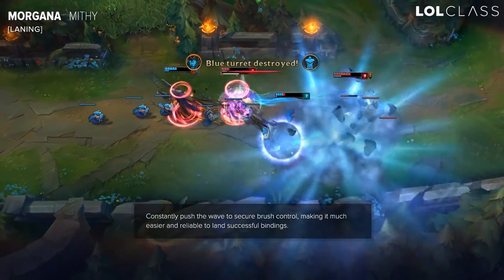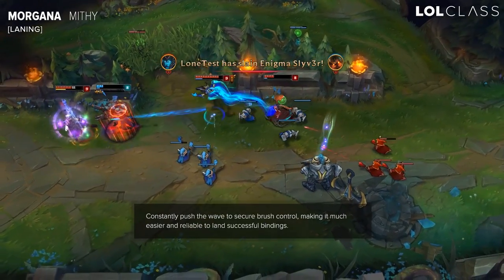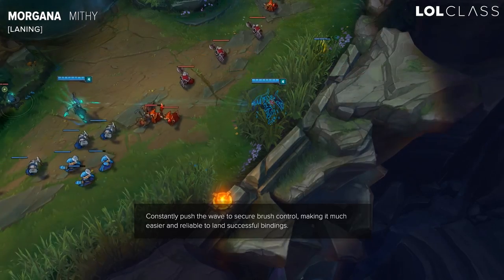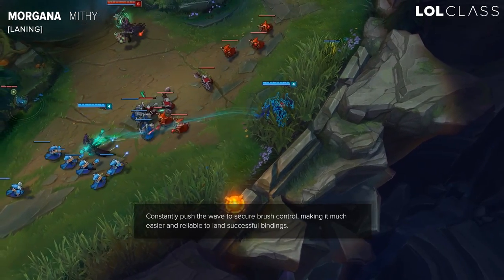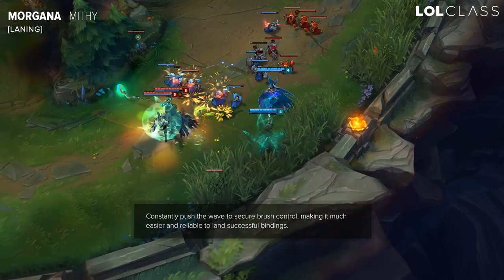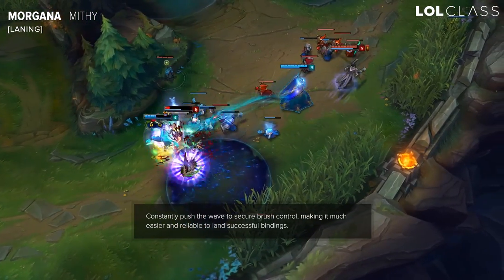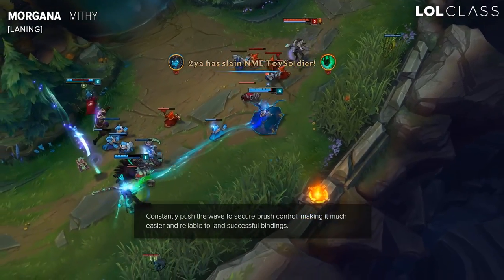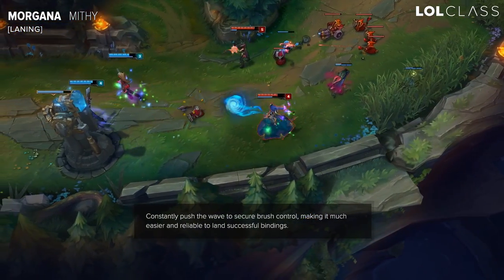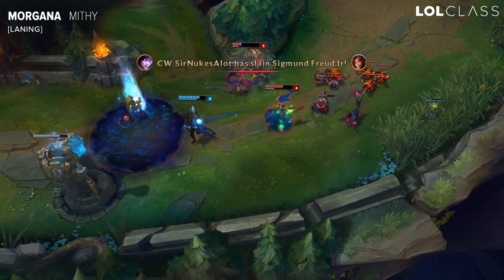Obviously everything is very dependent on what the jungler is and what your enemy 2v2 is. But the main thing with Morgana is black shield and binds. What you want to do is try to get lane control by pressuring, using W on the wave, poking them out and trying to hit a bind or two. And as soon as you have some pressure going you can start harassing at tower, shooting binds, maybe hitting him underneath the tower — and you're always kind of safe to ganks because of the black shield.